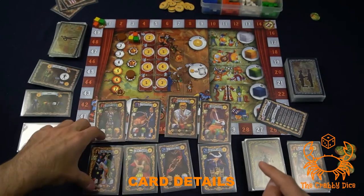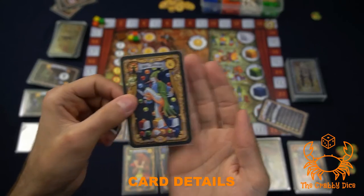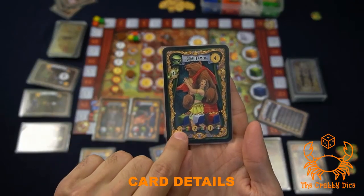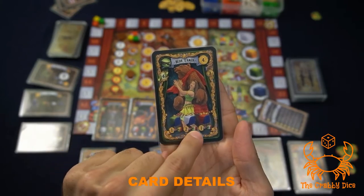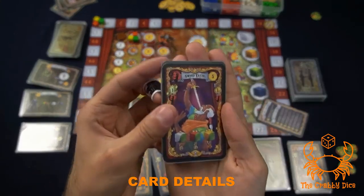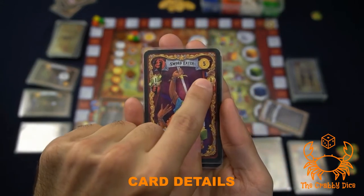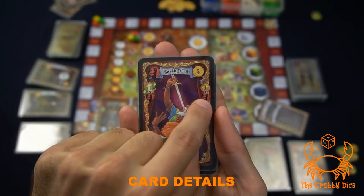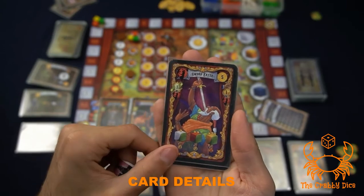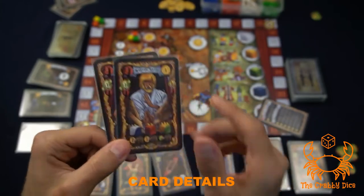Different performers have various ability types: some produce money, some produce cubes of different types, some let you pay cubes to get more cubes. Special symbols to note: a hand with a negative number means the performer's maintenance cost is reduced based on how many of certain worker types you have. Some performers also grant trailers — which I'll explain shortly.